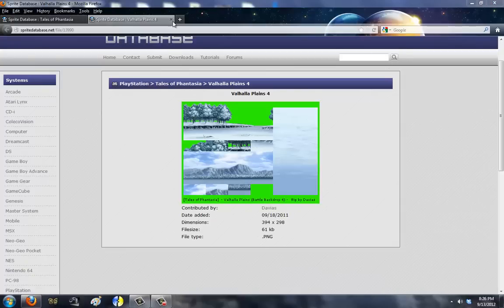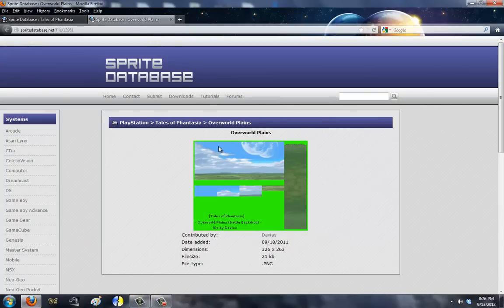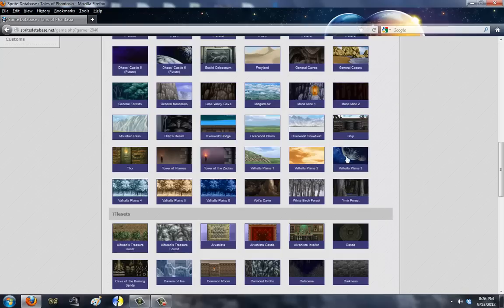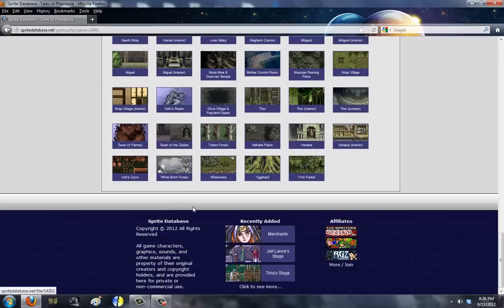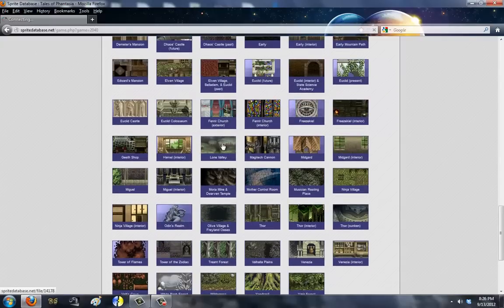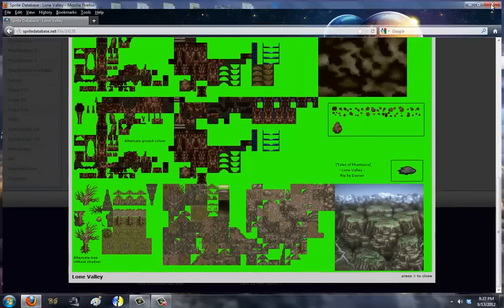Or at least try to. You can also find various other stages here that look pretty awesome in Mugen, and it's always fun to look at these things. Ah, Lone Valley. There's a tile set, that's cool. So I already separated the sprites. I did not convert them to 256 color — I'm going to do it right now.